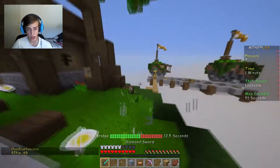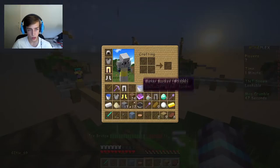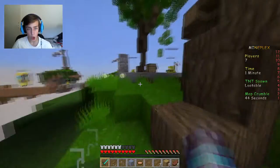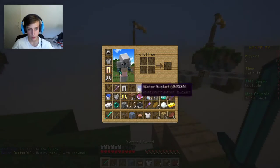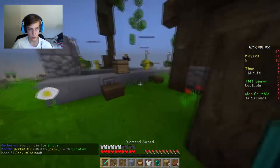Why was I not able to hit him? Do I have anything - I have eggs. Off you go! No, his dirt block blocked everything. Ha, he fell! We got a pearl.